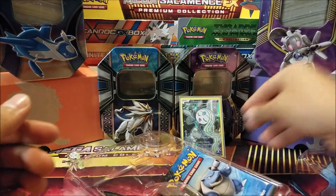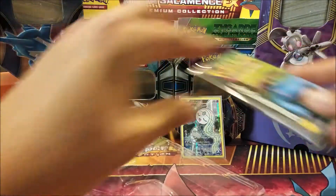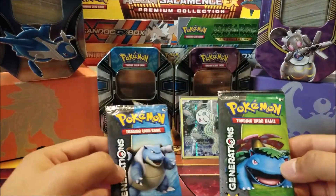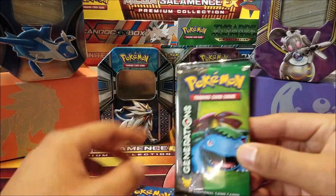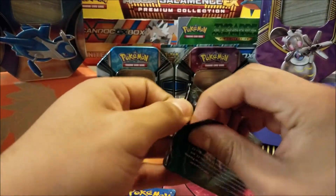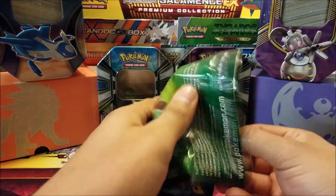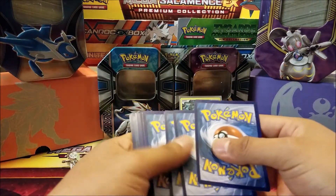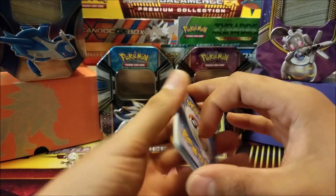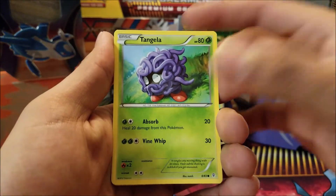And our two booster packs — we have a Blastoise art and a Venusaur art. We'll open up the Venusaur art first, try to preserve this pack. Let's hope for a Jolteon or a Mega Charizard — I believe both are in this set. The trick is three and three, and starting off we have a Tangela,